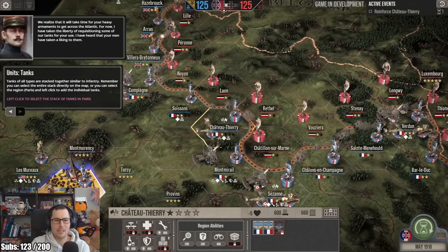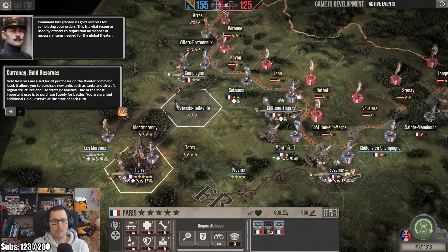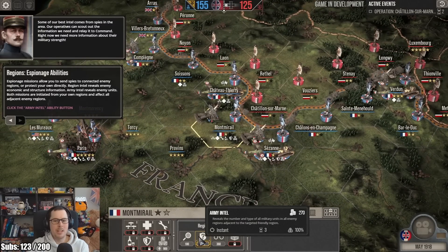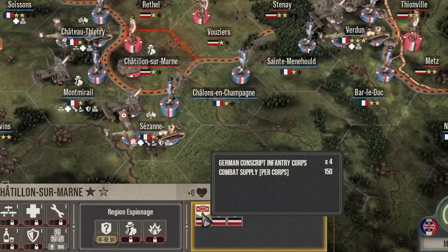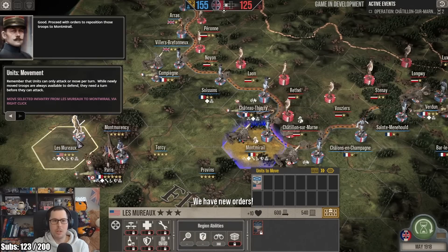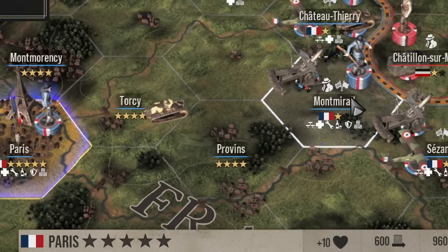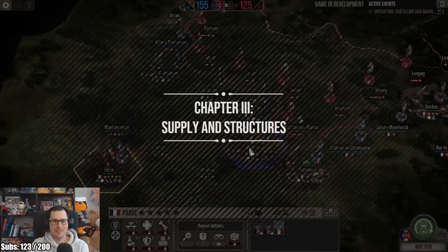Move two French tank battalions — let's move the tanks. We have gold reserves; you can spend on stuff. Click the army intel button — that reveals the number and type of military units in all enemy regions. So now we can see what exactly they have here: they have conscript infantry corps, a couple of infantry, and a tank battalion. Then we'll get the rest of the Americans all moving, and we can even purchase some French tanks. And we've also got the aircraft stack.